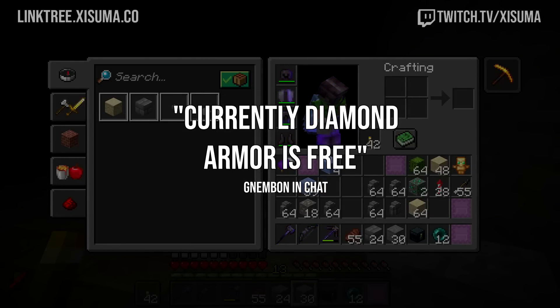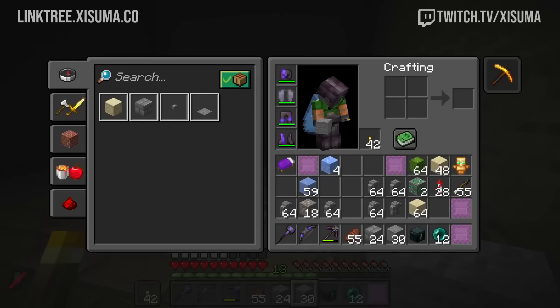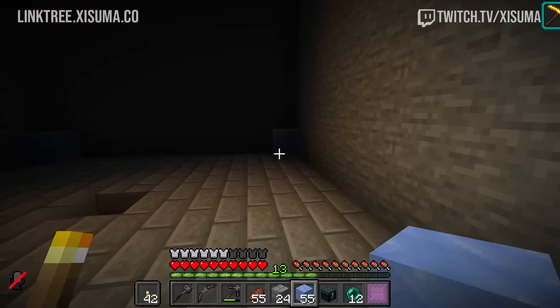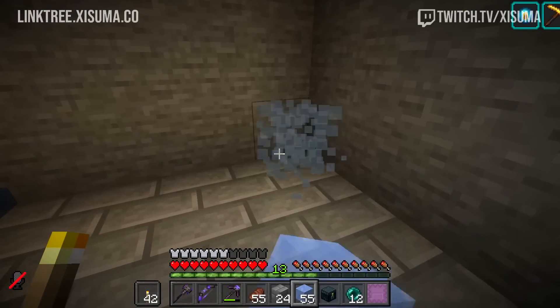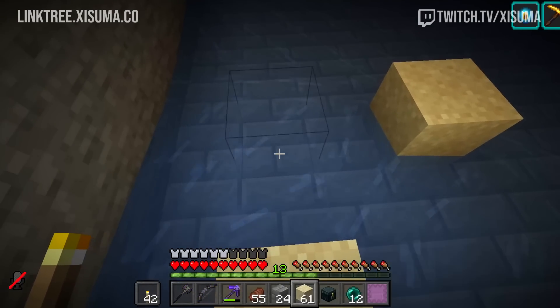Nembom says current diamond armor is effectively free because you can trade it from villagers — the game lost the diamond sink, and armor trims are the first major sink beside jukeboxes. I do wonder how many casual players actually get into villager trading that far. Being from the technical community, it's really easy to think that's how most people play the game — but it's really not. I've noticed the attitude in the technical community when a farm gets nerfed, not realizing it's quite a niche way of playing.